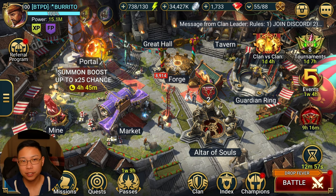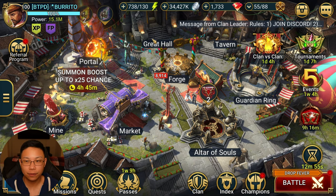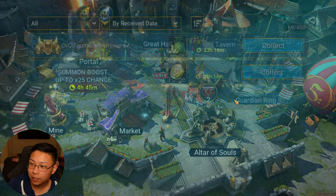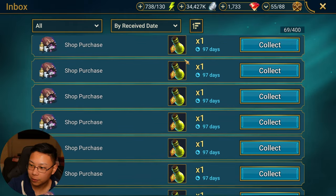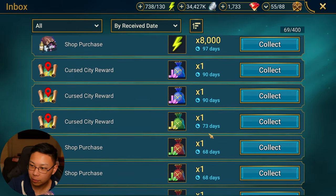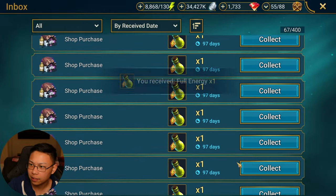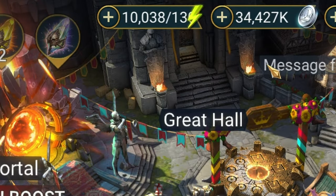How's it going everybody? Today I'm going to be dropping 10,000 energy into the hard Fire Knight 10. I have 738 currently but I'm going to drop some more energy pots, so I'm going to go in with about 10,000. I'll try to get as close to 10,000 as I can — right here we have 10,038.